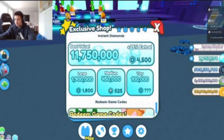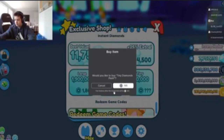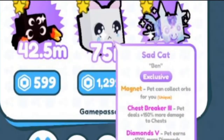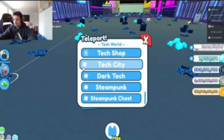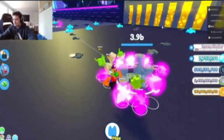There are no new game codes. That question mark is weird — it's the exact same amount of robots as before. There are new pets though: the Lava Scorpion, the Sad Cat, and the Galaxy Pegasus. Let's see how good these things are.